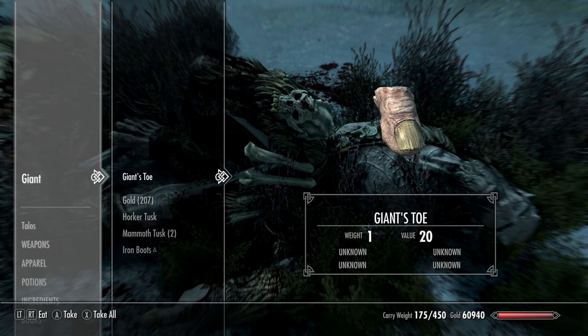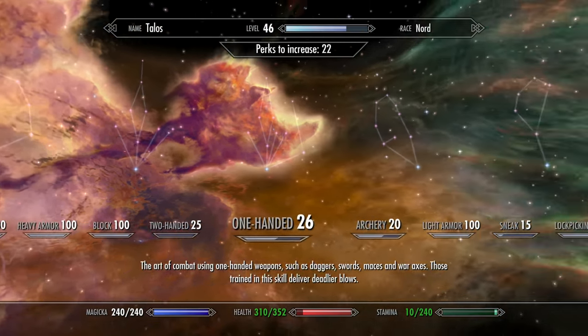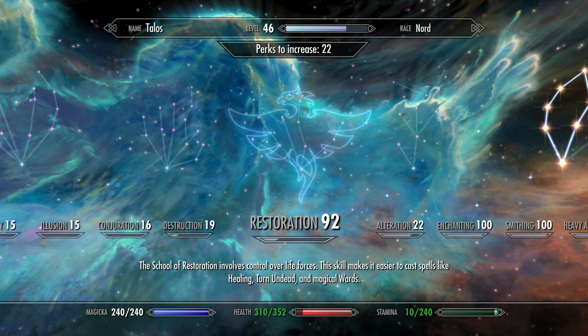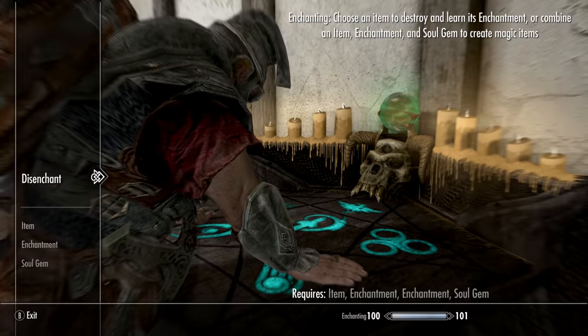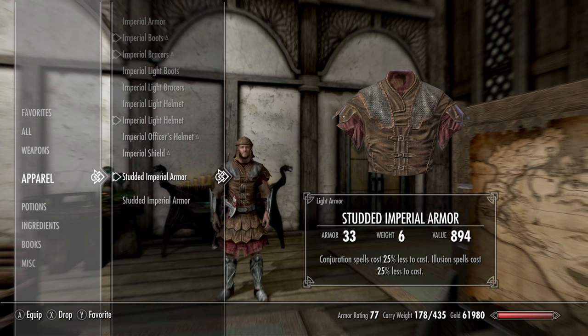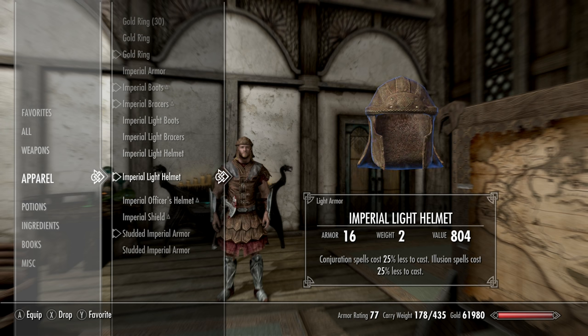Make sure you kill both giants and take their toes for boosting Alchemy later. So we've got Heavy Armor 100, Block 100, Light Armor 100, and Restoration to 92 — that's with the Mage Stone. Now we're creating another suit of light armor from the first dungeon to fortify Conjuration and Illusion by 25% on a chest piece, helmet, ring, and necklace.